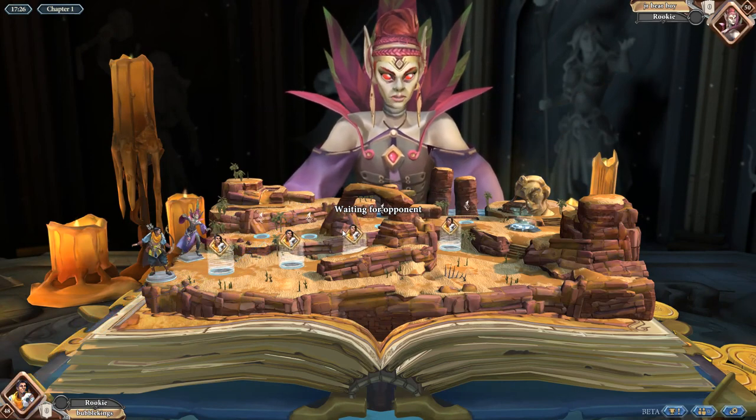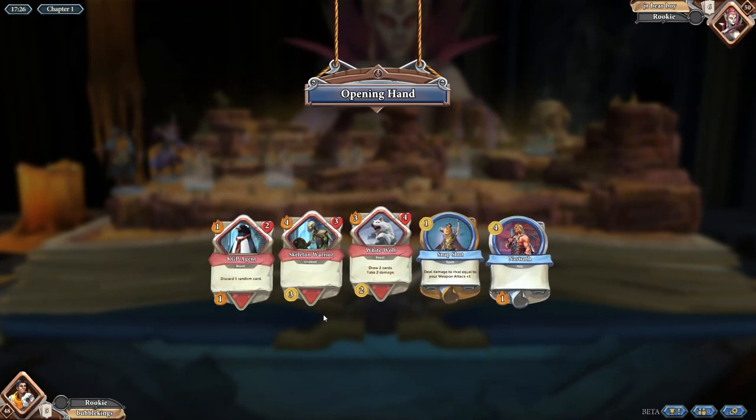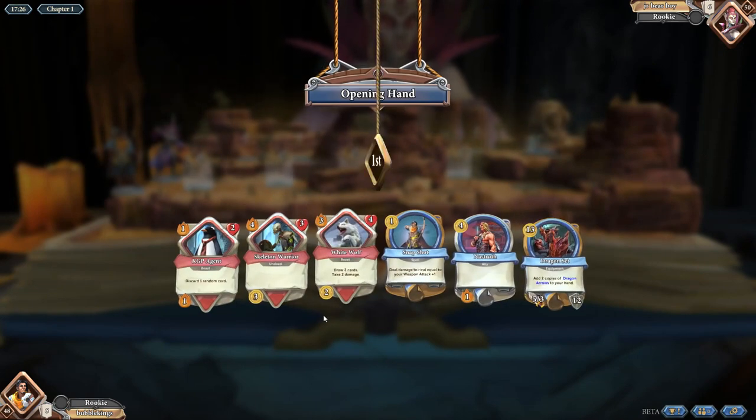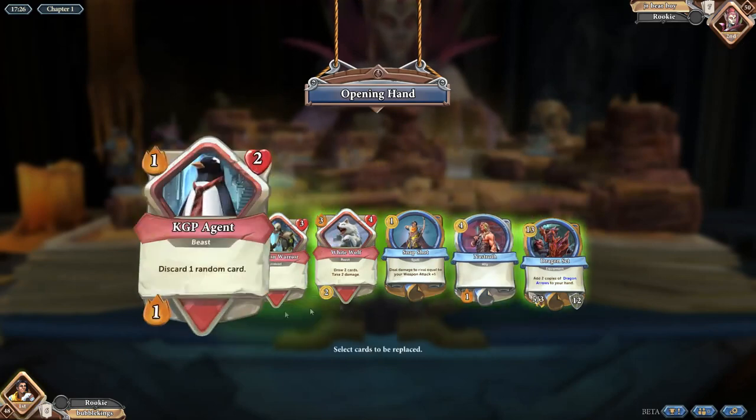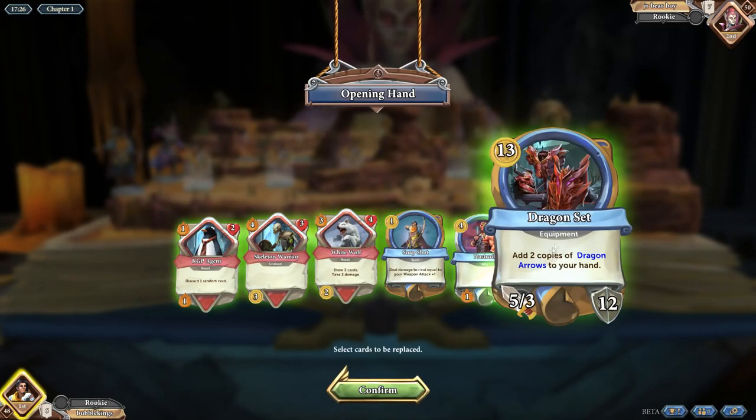So, like most other card games, you have a bunch of cards which are probably going to show up here once an opponent loads in. Okay, there we go. So this is your cards here, like I was saying before. Here we have a support card — there's an equipment card to be very specific, but I think they're overall called support cards.